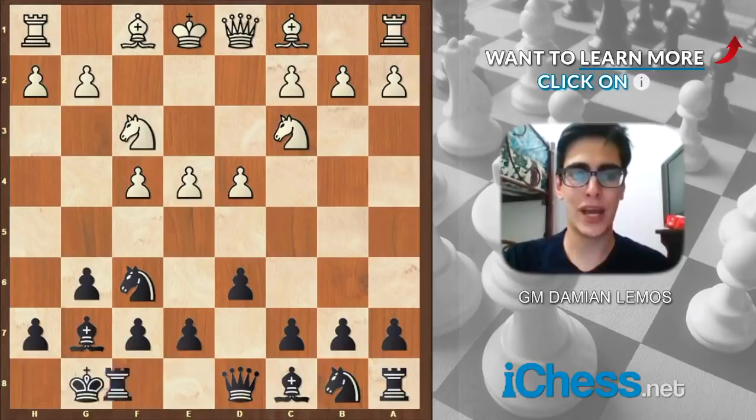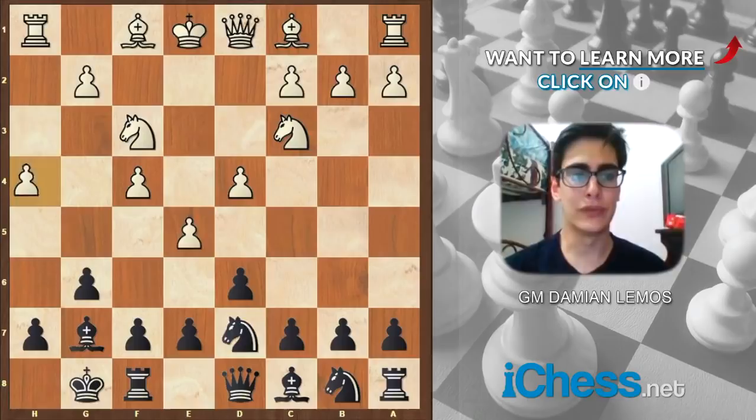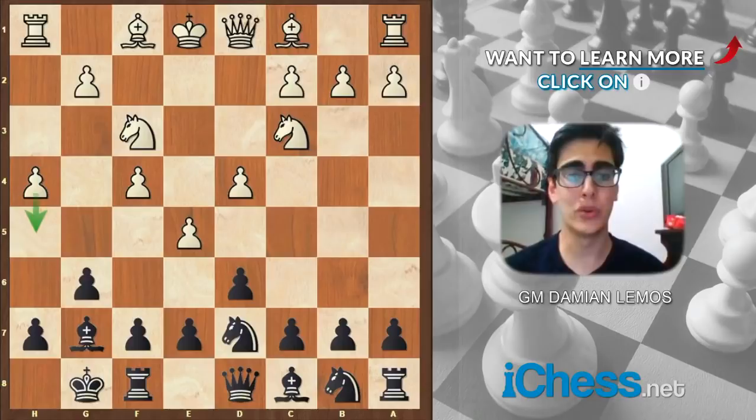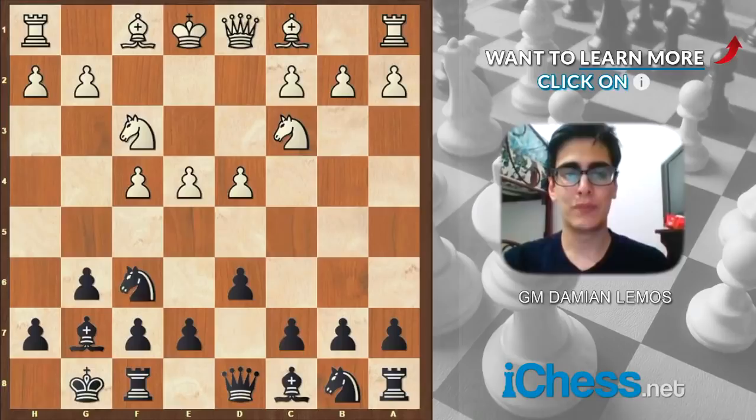So we play this. Knight to f3, we castle. In this game, White decides to play Be3. White can also play a quick e5 — this is one of the craziest variations we have in the Pirc. White doesn't care about development, but he's trying to mate us pretty soon. I'm pretty sure c5 is our best option here. Since White is attacking on the wing, we have to make sure we open lines in the center as soon as possible.